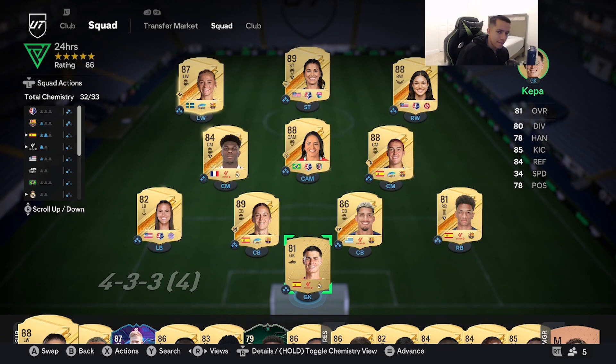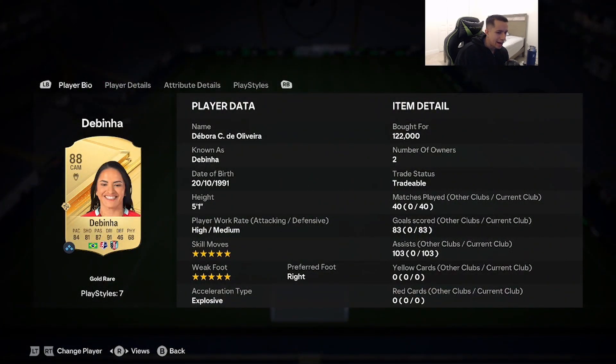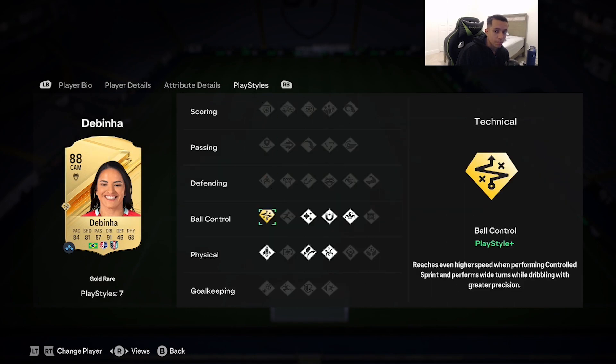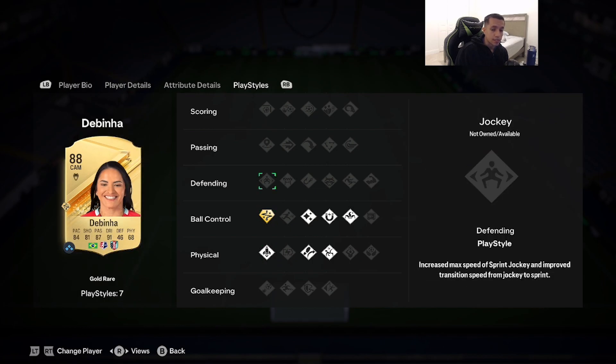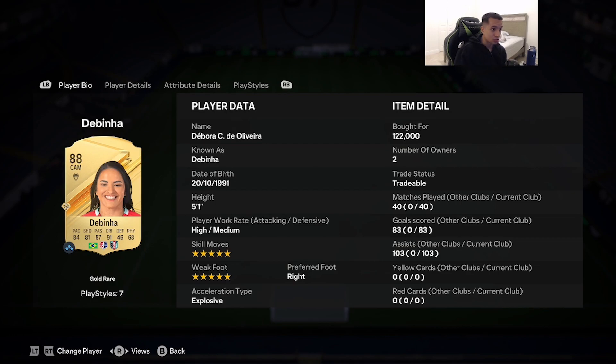Welcome to another video on the channel. Today we're going to review our first female of EAFC24 Ultimate Team — 88-rated La Viña. She's 5'1, high/medium work rates, five-star skill moves and weak foot, explosive acceleration type, 84 pace, 81 shooting, 87 passing, 91 dribbling, 68 physicality. She has ball control, technical, flare, first touch, trickster, and the rocket ship play style. The most common chemistry style on FutPin was Hunter, boosting pace to the 90s and improving finishing, with 90 agility, 94 balance, 91 ball control, and 93 dribbling.